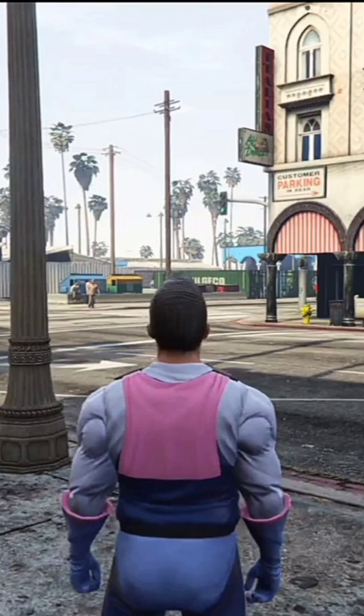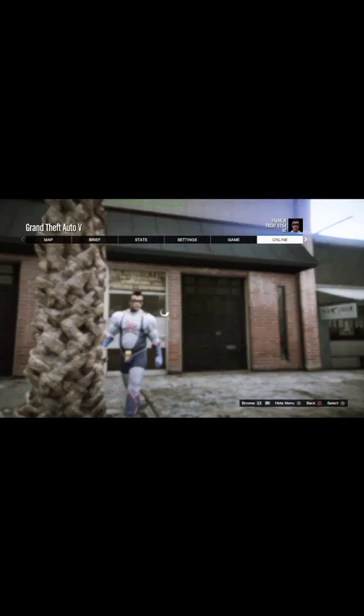Okay, I'm back in story mode. So now I'll start up a new invite session — and this is where you go move all the cars around. Push pause, go to online, play GTA online, go to invite session.